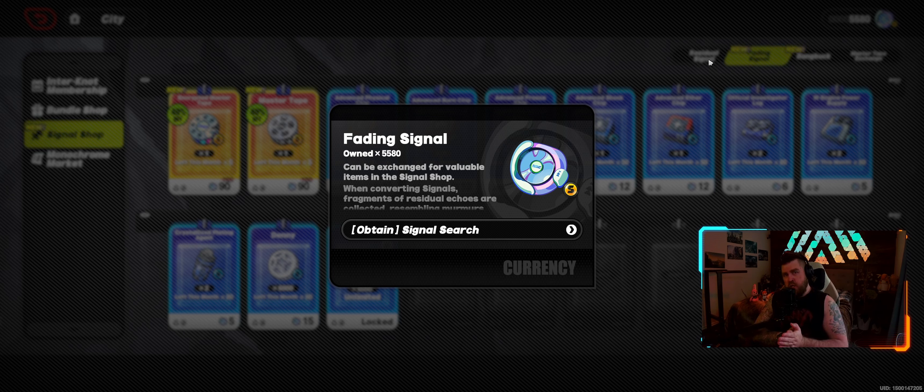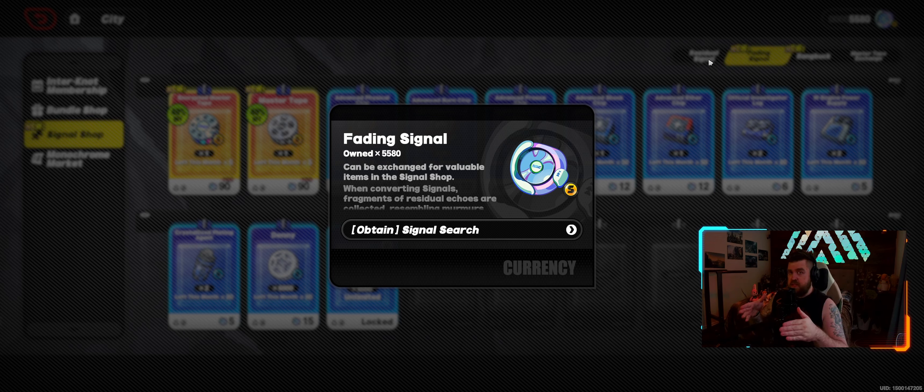The shop in Sanderson City just got reset, which means we have all of these goodies back. A lot of people who are new to the game or new to gacha games in general might be looking at all of these like 'oh, what do I buy?' So I thought, let's put together a little list of what you should spend your hard-earned resources on in the fading signal shop.